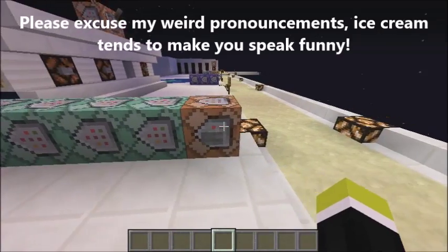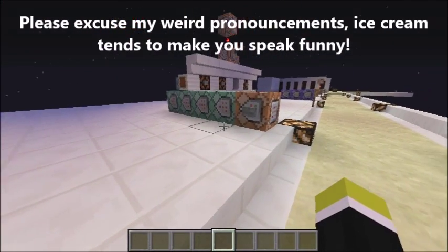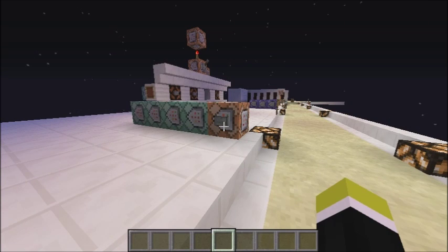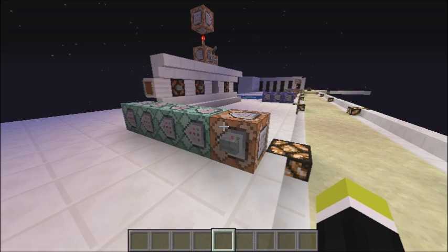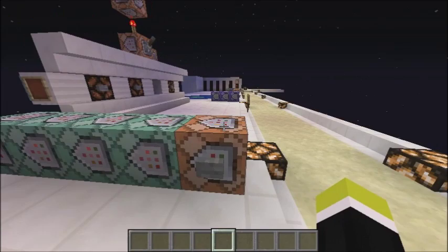Hello everybody! We're on the Command Block Crash Course world and we're going to be looking at scoreboard teams today. What can you do with scoreboard teams? You can do quite a few things — you can create turrets that only hurt people on one group, make colorful displays, and a lot of other things.